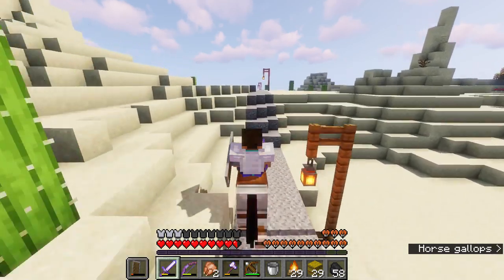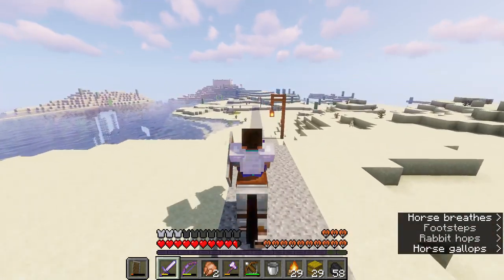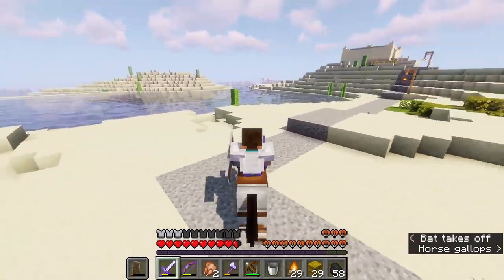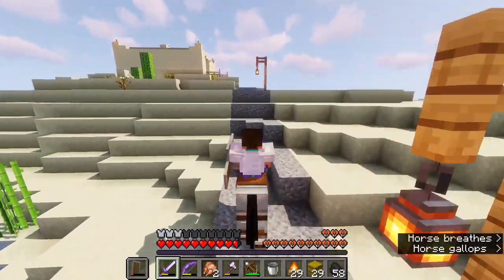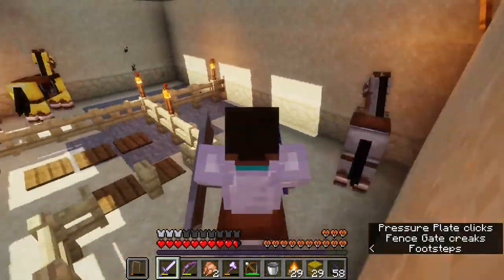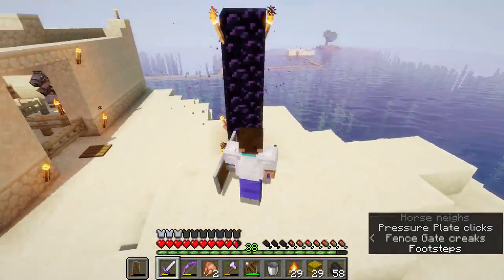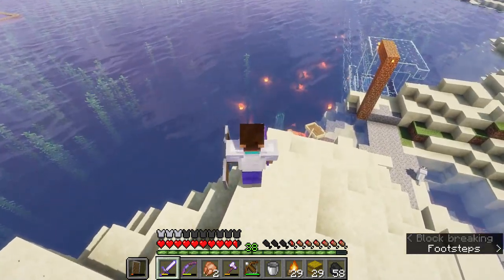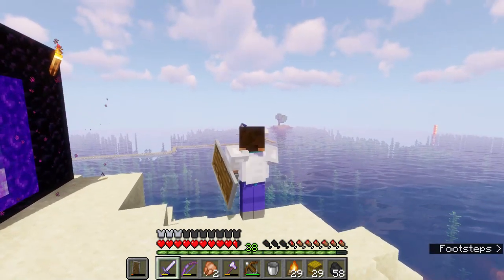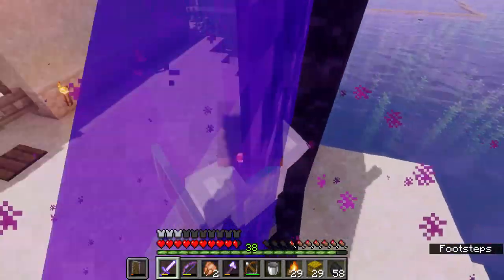The desert looks really nice with this shader pack — the shaders add a real new dimension to all of it. There's my stable — that's my main desert stable. Across here is my underwater glass tunnel which I have not cleared out of water yet; I need the sponges. The nether portal leads back to my base directly, and the boat leads to my first village that I ever found. This is where I'm storing the villagers right over there, and this is my underwater lighting system — I have lights down there.